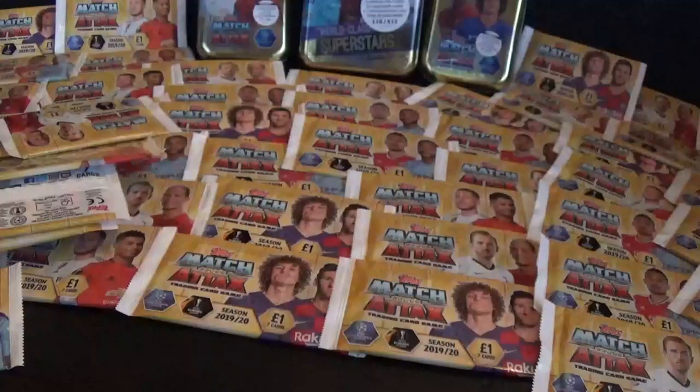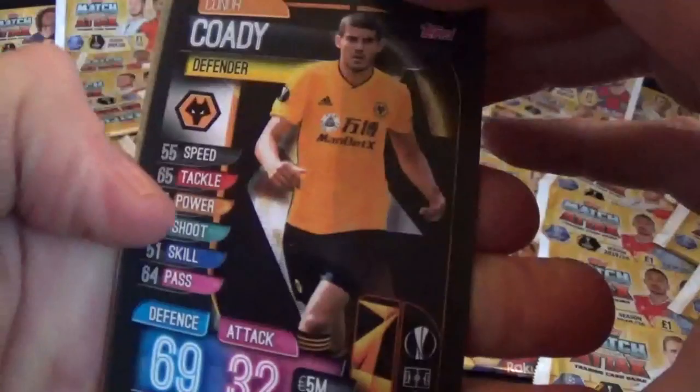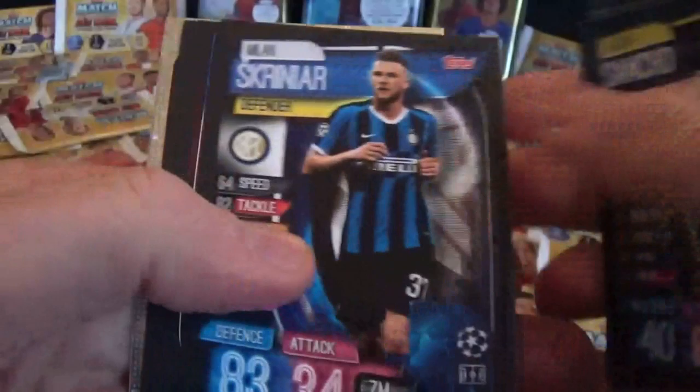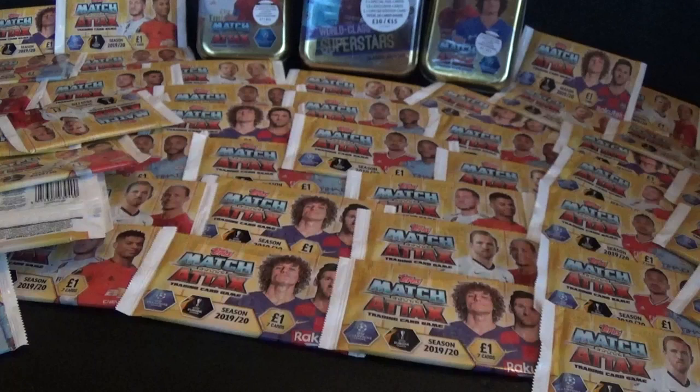Sterling and Vertonghen. We'll go for another one of the standard packs - doing quite well so far. Then we'll open one of the mini tins. Free digital pack, and we have Cody, Torreira, Sancho, Screener, Mane again, Marshall and MVP Oblak.